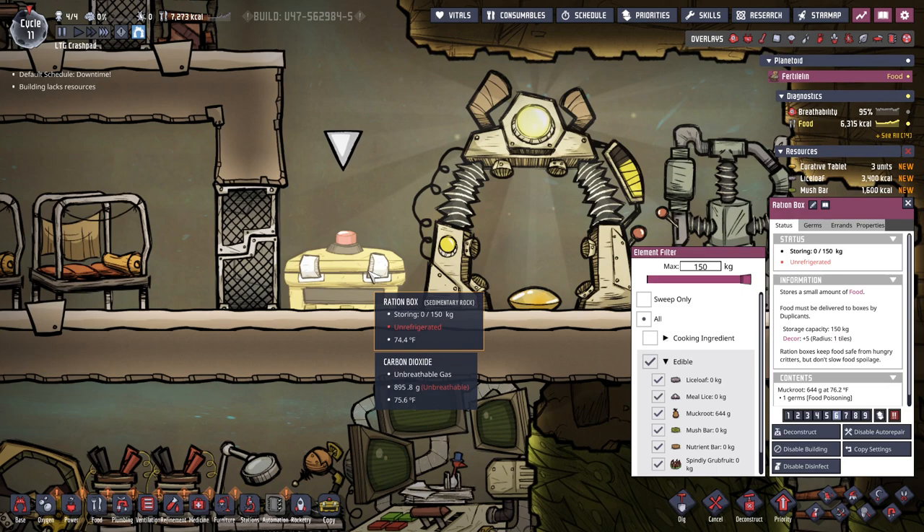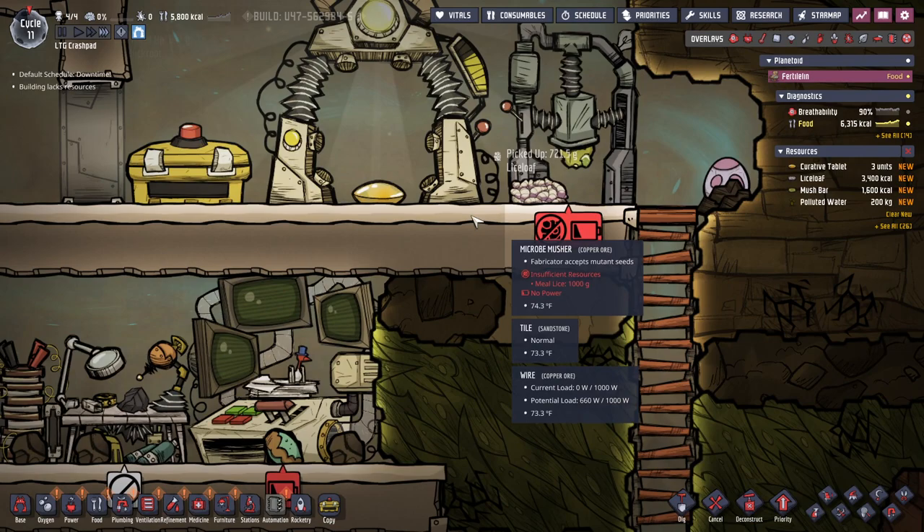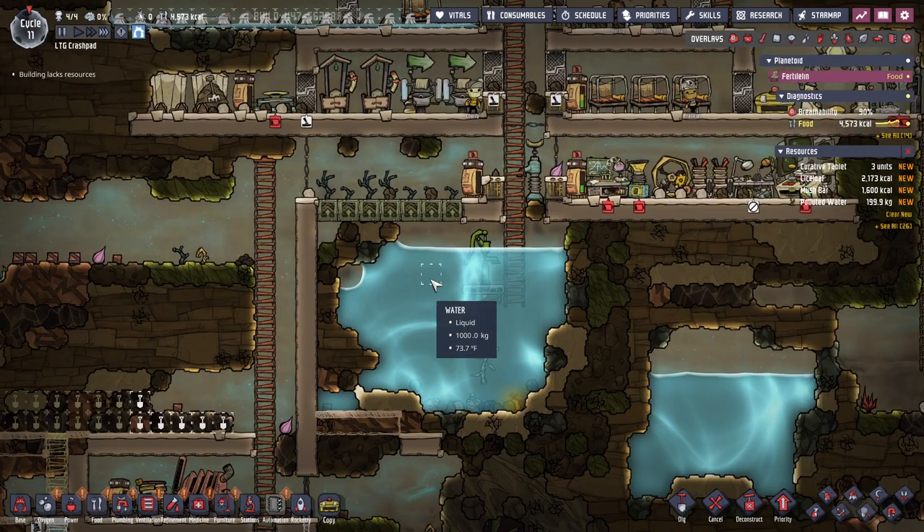You should be higher priority — let's make you eight. Because I don't want something to come eat these, that would be terrible. Requires power — no power.